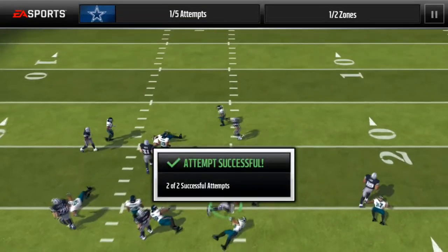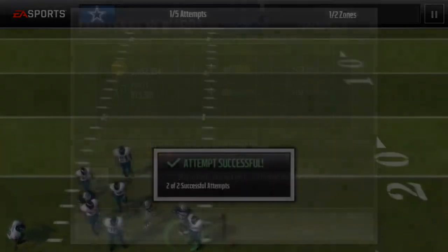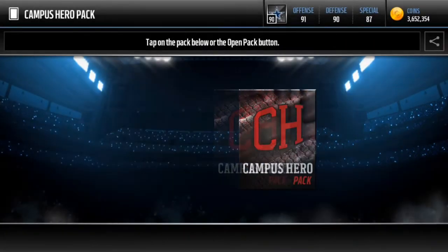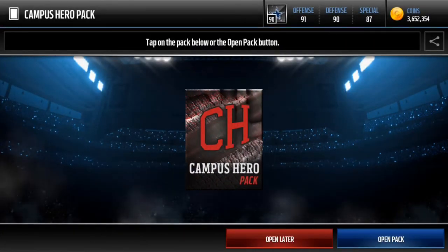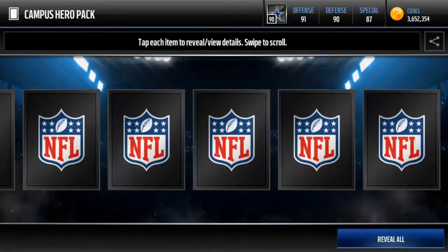Alright, so DeMarco's got the good block — boom! Let's see if we can pull anything from this campus hero pack. I think it's campus hero pack this week. Alright, let's see if we can pull anything. If we don't, it doesn't matter because the gold players are gonna sell for a bunch.